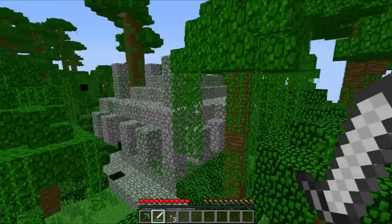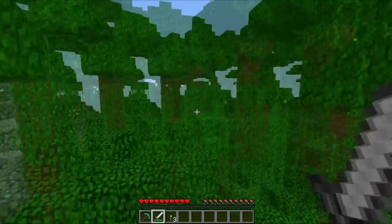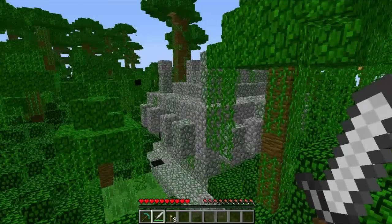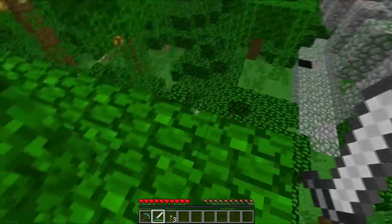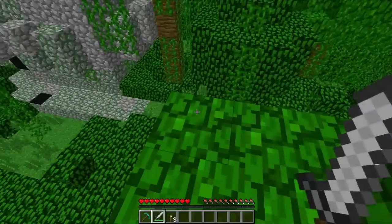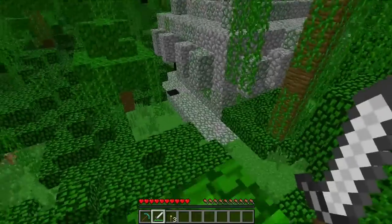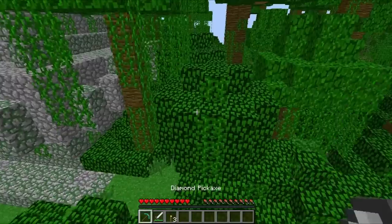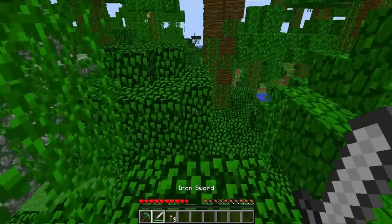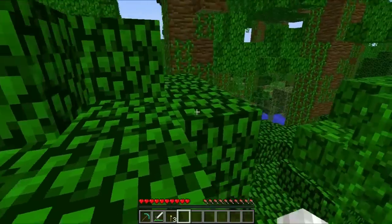This is a jungle temple here that's sometimes quite hard to see because there are big trees surrounding it. Basically, in the jungle biome, you just have to look around and you'll see the big cobblestone structure. To get to a jungle temple, you're going to want to bring a pickaxe — any pickaxe will do — a sword, and a few torches.